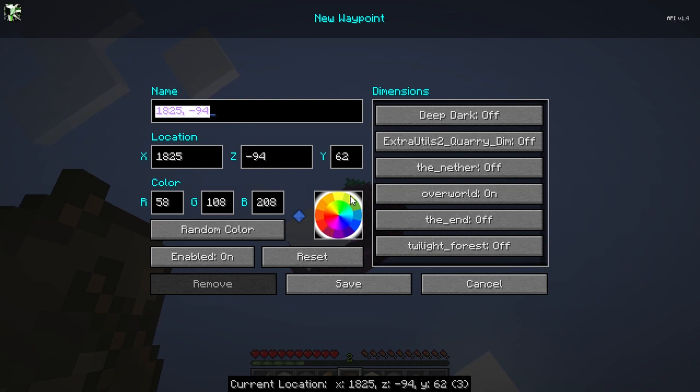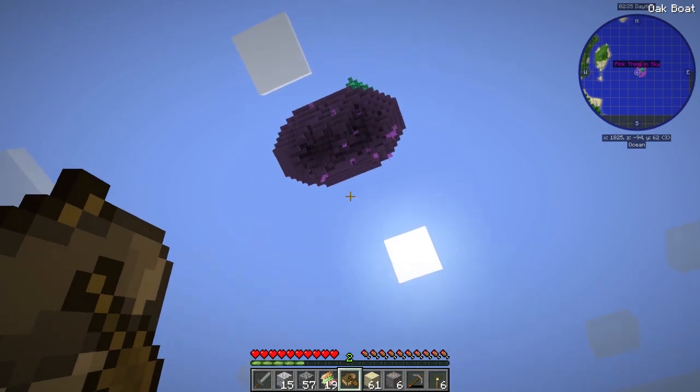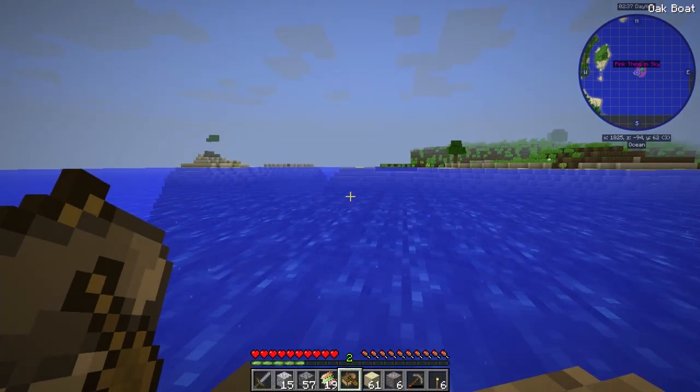Type in 'pink thing' because we don't know what it is. Where it says name, type 'pink thing', delete that and write 'pink thing'. Then you set the color on the spin wheel to pink — so 'pink thing in sky' — and then check the rule, just put pink in the pink, then save. Done — and it should be on your little map now. Yes, it's 'Pink Thing in Sky'!